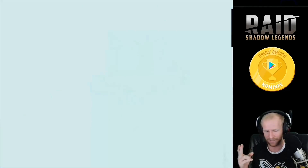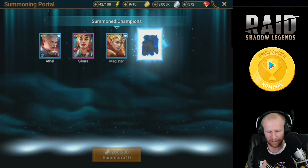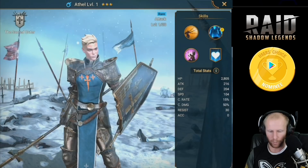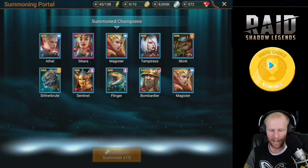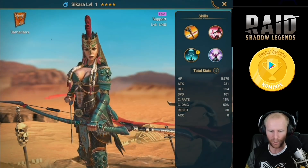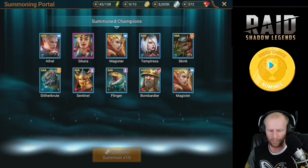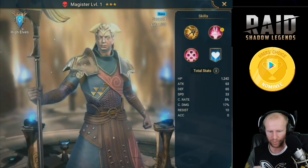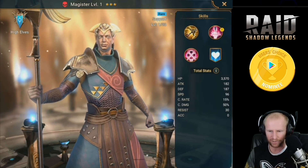We just got Athel — I needed her, I've been trying to get an Athel for quite a while. Next up we got Sekira, an Epic, she looks pretty badass and I'll find a way to integrate her into my team. Then we got Magisters — I got two of them, and whenever you get duplicate heroes you can sacrifice one into the other to boost their skills and save skill tomes.